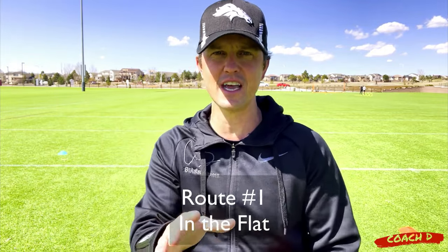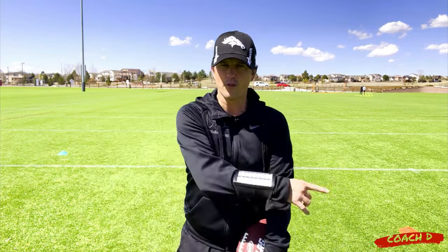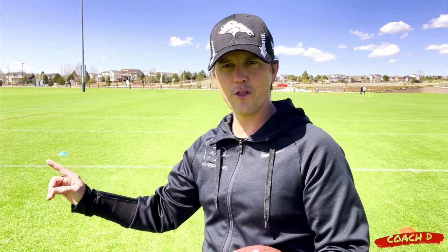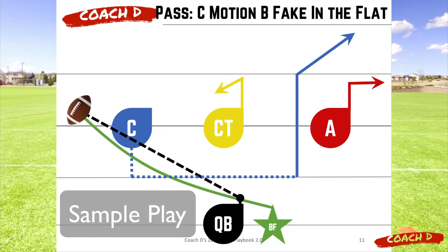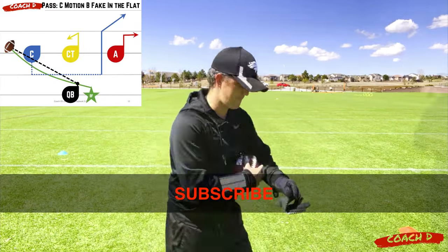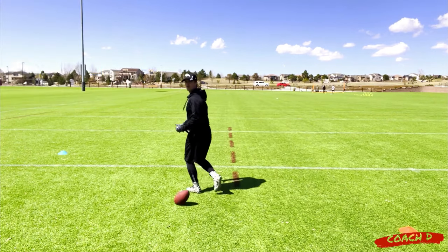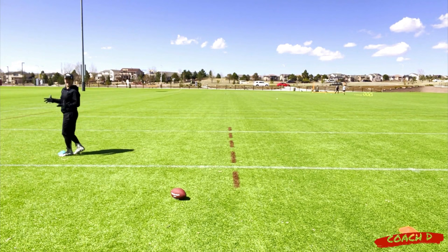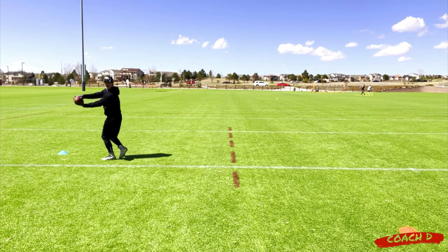Let's start with number one: the flat. In the flat — you hear that sometimes — basically it is a running back that is in the backfield. Let's say this is the line of scrimmage right here. The running back is going to take a fake handoff and then they're going to go just beyond the line of scrimmage over here in the flat. You could have maybe a running back, maybe you have motion coming this way across, but it's basically this area over here, or on the other side of the field. I'm the running back — I take the fake handoff and then I run over here and I'm ready in the flat.